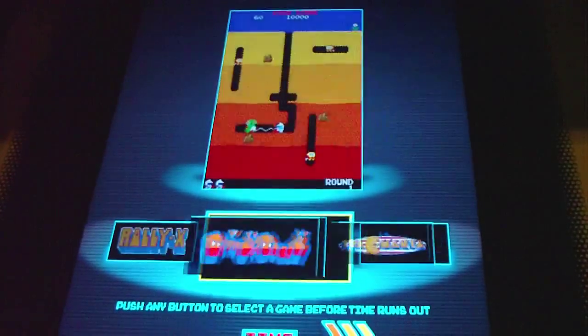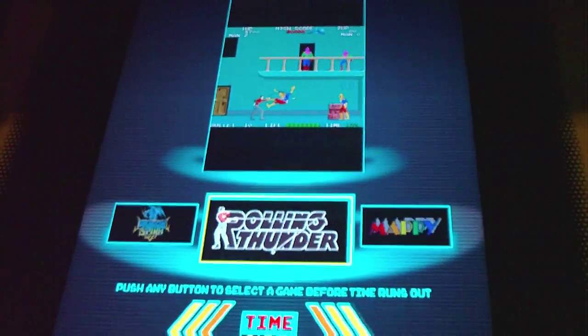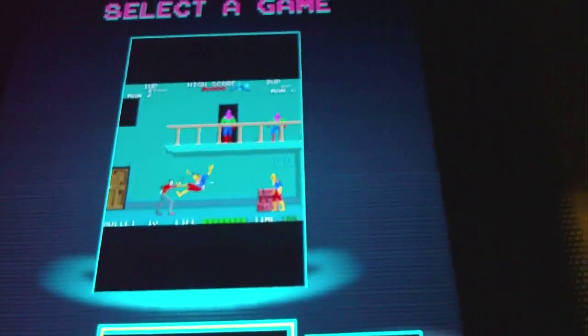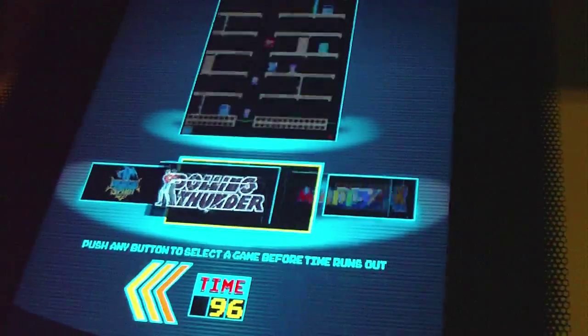We've got Pac-Man, Pac-Mania, Dig Dug, Rally-X, Maffy, and Rolling Thunder. People were asking about how they would do horizontal games on a vertical monitor — it just puts big black bars at the top and the bottom, so it actually still maintains its original aspect ratio.